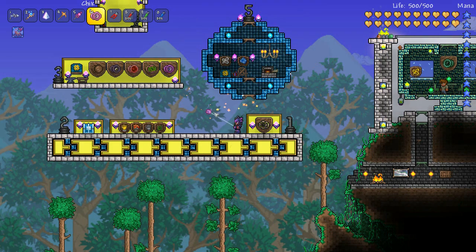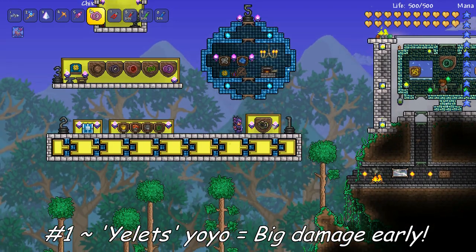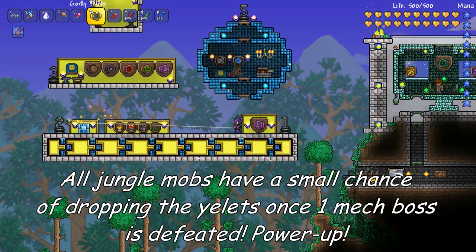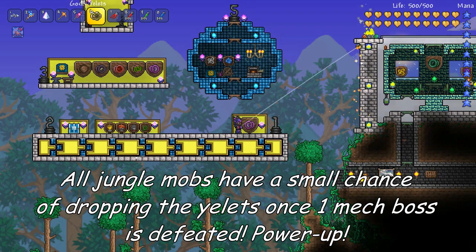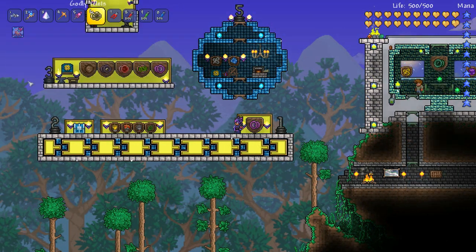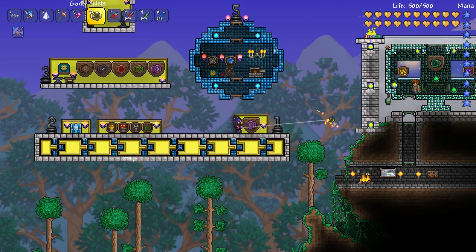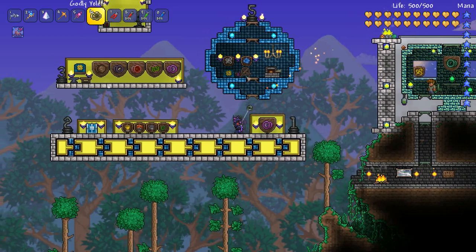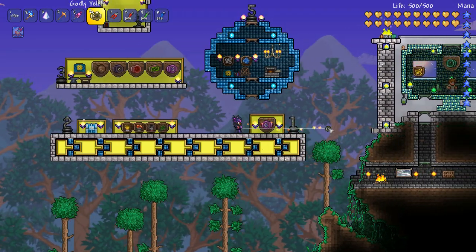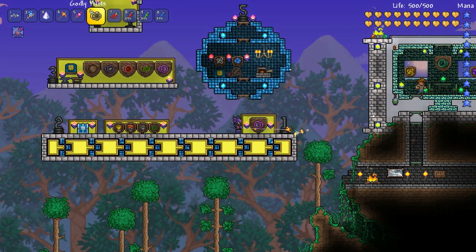Coming in at number 1 for my top trick in a yo-yo class playthrough — it's nothing too fancy but it definitely helps you get through an expert mode adventure. As soon as you beat a mechanical boss, monsters in the jungle will drop this amazing yo-yo called the Yelets. It's a very high damage yo-yo with great knockback and even further reach than yo-yos you've used until then. It's relatively easy to farm because every mob in the jungle can drop it, and it will really help you beat the other 2 mech bosses and any other invasions you're doing at the time.